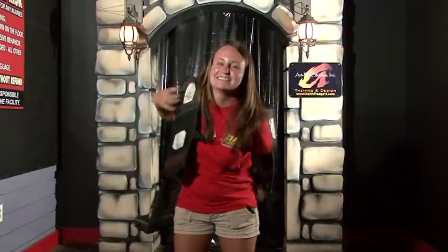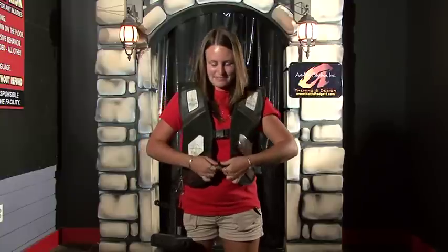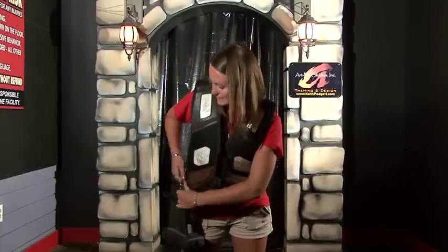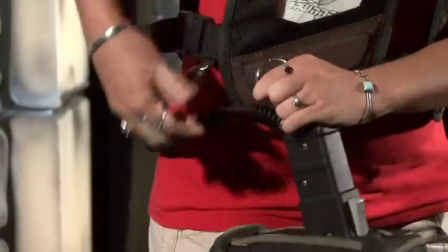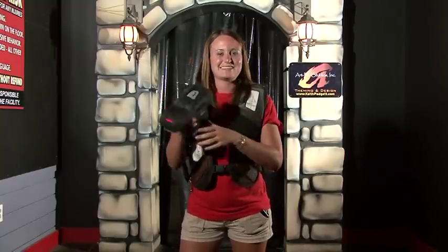Welcome to Smuggler's Cove at Destination Fun. Please put your vests on and buckle up. Then unclip your gun. The red light should be facing you. Once you're activated, the game will start in 30 seconds.